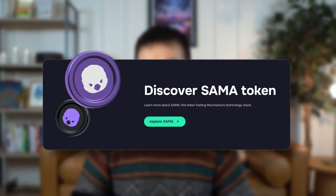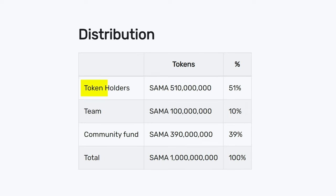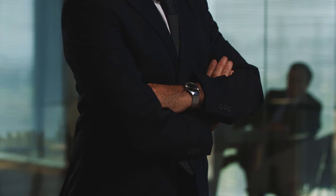SAMA is actually packed with a ton of utility. You need it to pay for goods and services on their network, to stake for validator sets, to gain access to events, and to participate in governance. One thing I really like about SAMA is that it was a fair launch and most of it is held by the community, so we don't have to worry about shadowy insiders dumping on us. Moon Sama plays an important role in the Polkadot ecosystem as a driver of all things NFTs, so if you're bullish on NFTs as a sector, Moon Sama could be the parachain for you.